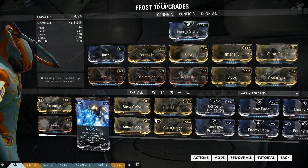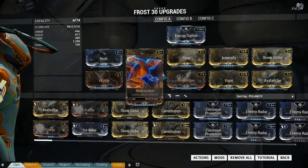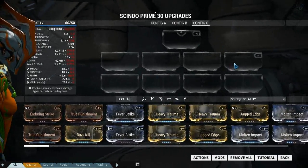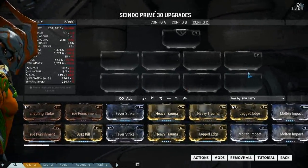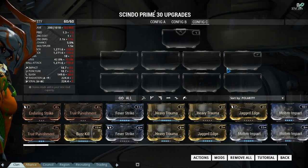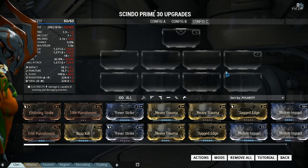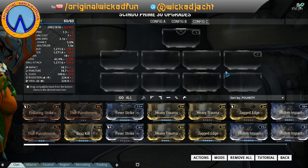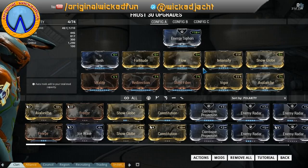It now means Freeze and Ice Wave will be built into the frame and locked in — you won't be able to get rid of them, and I think this will actually work out for the better. All four abilities will be available at all times. You'll have the aura mod and eight normal slots for mods. This will make a lot of people very happy because warframes will become a lot more powerful — you won't have to sacrifice something like health and shields for an ability. Anyway, thanks for watching and I'll catch you next time.